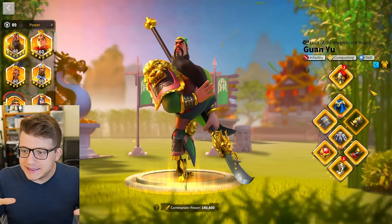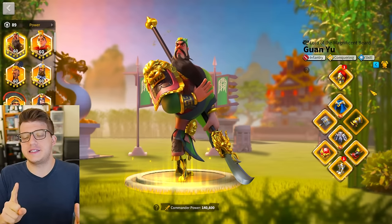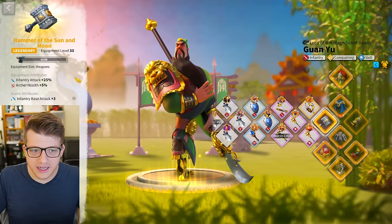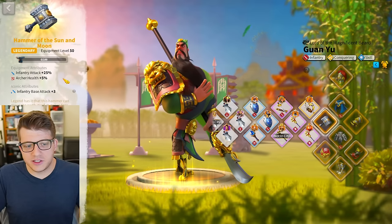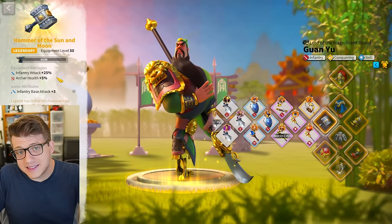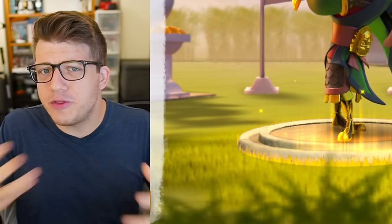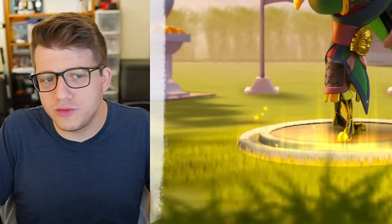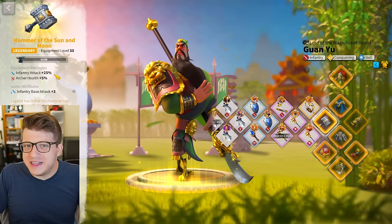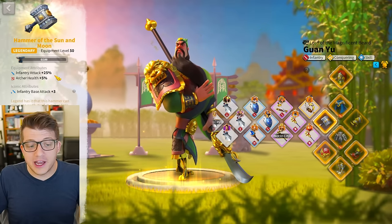There are actually a couple of mistakes on the screen here, but the first one I want to go over is crafting the Hammer of the Sun and Moon. This is not a bad piece — it is statistically the highest infantry stats I can put in the weapon slot — however, the problem is that now they're changing the equipment system, so I don't know if this will stay the best-in-slot weapon.